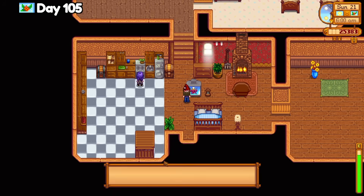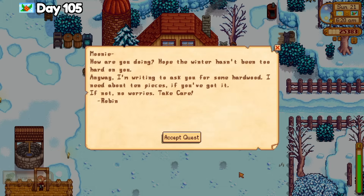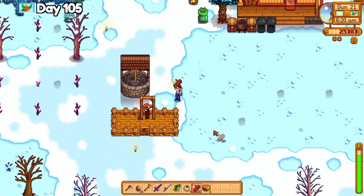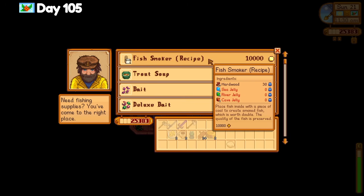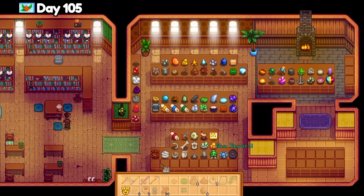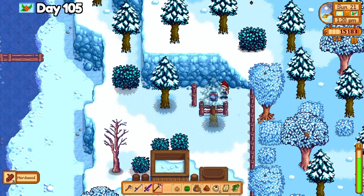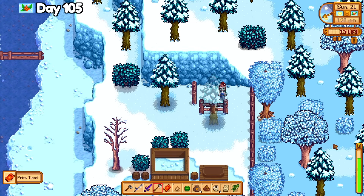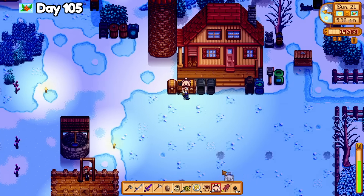On day 105, the Queen of Sauce taught me how to make pumpkin pie — after pumpkin season, I guess. I checked the mail to see that Robin sent me a letter for hardwood; she's right there making my new shed so I hand it over. Then I go to the beach to finally purchase the fish smoker crafting recipe for 10,000 gold. I break open a few artifact troves and turn a few things into the museum. I grabbed the secret prize ticket hidden behind the bookseller shop and exchanged it for the Friendship 101 book, which helps build relationships a little bit faster.